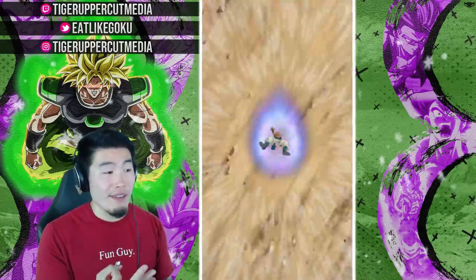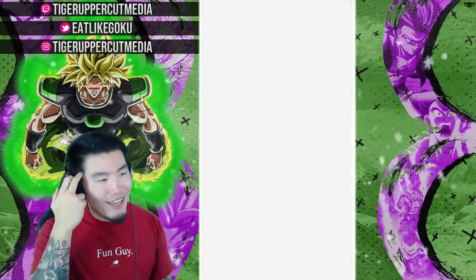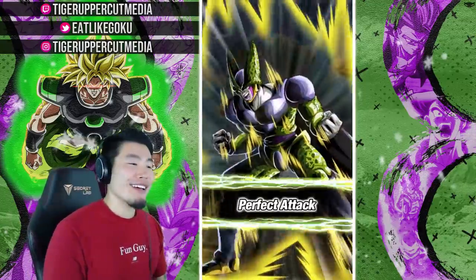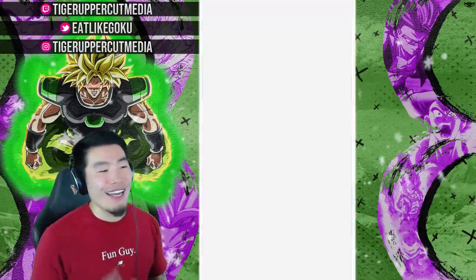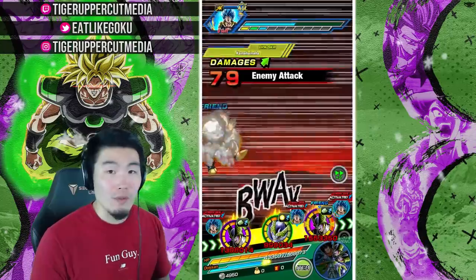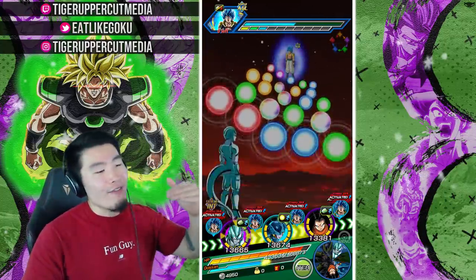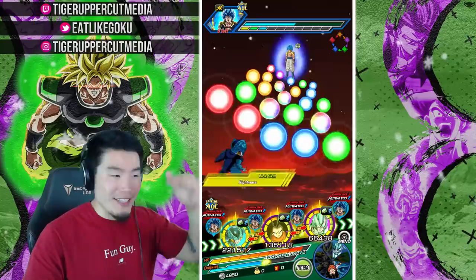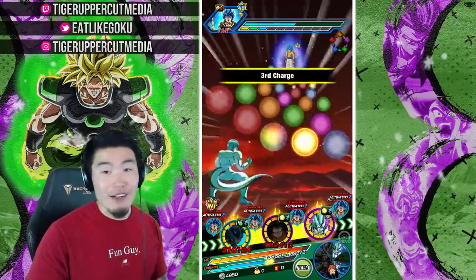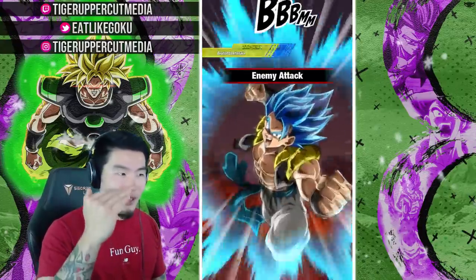With the three cells on rotation, it could be goodbye for Gogeta Blue, though the LR Cells aren't doing that much damage so he'll probably survive. The only knock I have against LR Cell is that he doesn't hit that hard for a Dokkan Fest LR. I have him with one dupe on my main global — his damage is okay and respectable — but there's a different tier of expectations for Dokkan Fest LRs because they're supposed to be some of the best units in the game, and I don't think LR Cell really reaches those expectations.